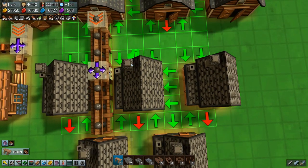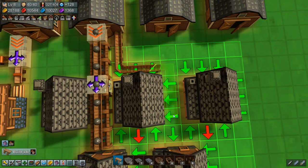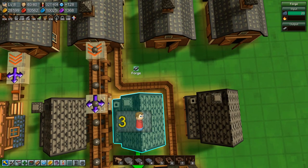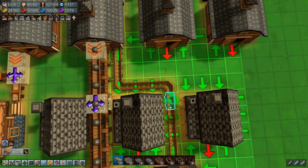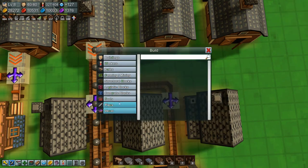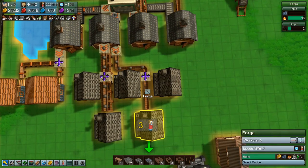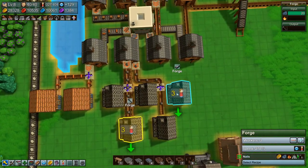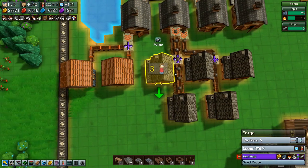We need iron over here as well. We'll put in a logistics block splitter and a grabber there — that should get iron to both of these. Now we need to get coal down to all of these, and that's going to be a bit of a problem with this one.